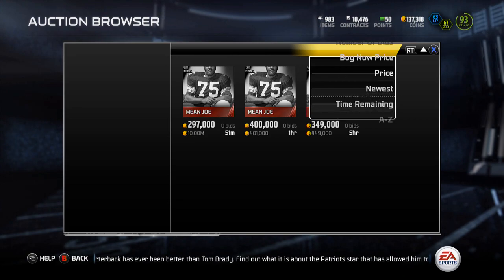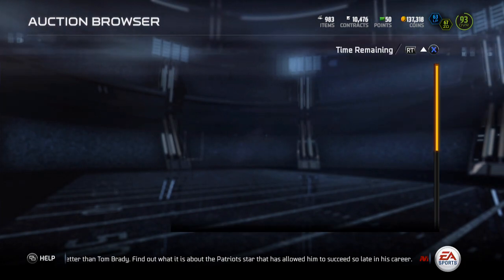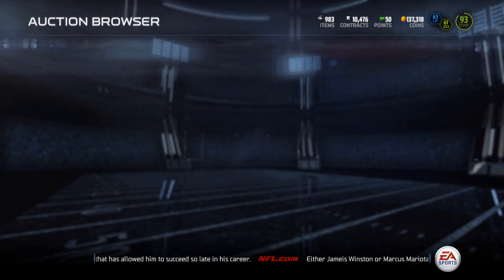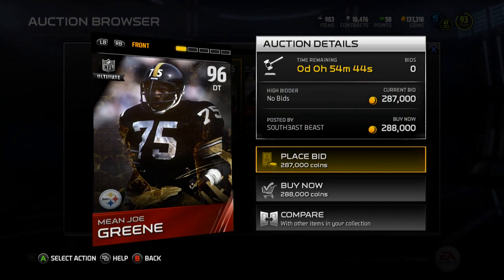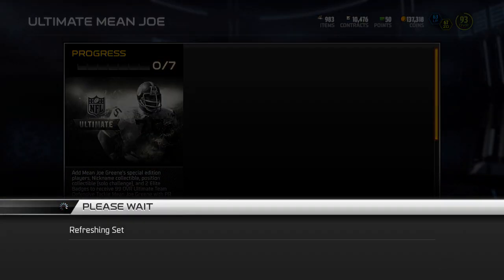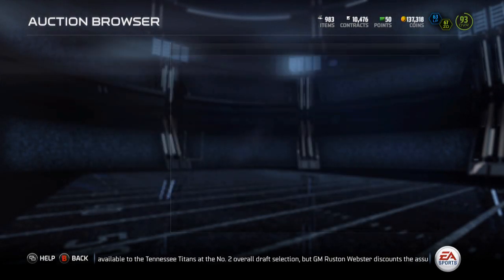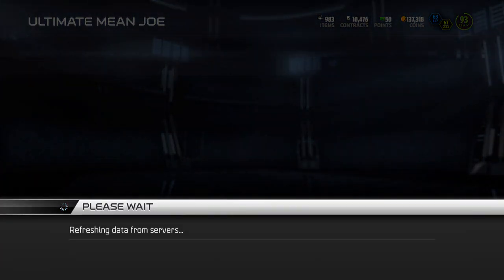The Mean Joe Green collectible is currently going for 400k with a bid at 297. Mean Joe Green — I think this is like the strength edition, or the shed edition — is currently going for 200k. The Mean Joe Green power edition is going for 288k, and then the Mean Joe Green speed edition is going for 185k. It's got 90 speed so it's actually a solid 78 overall, but way too expensive.